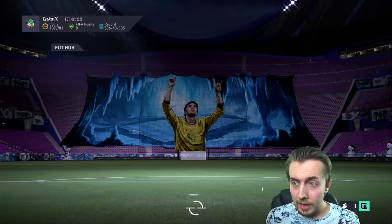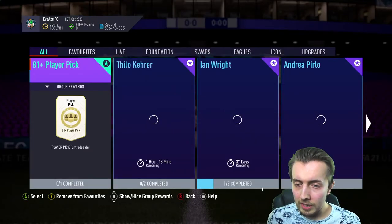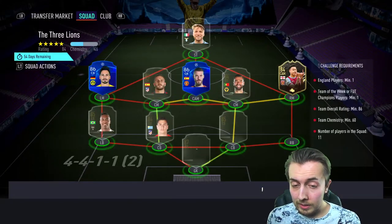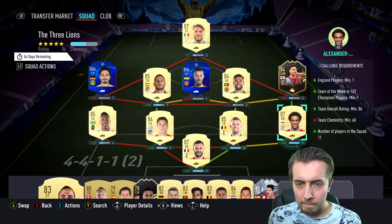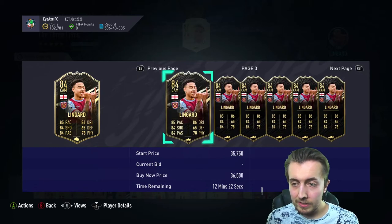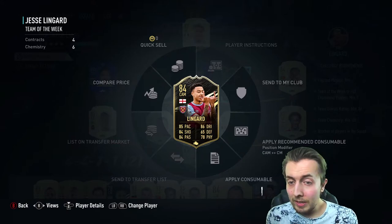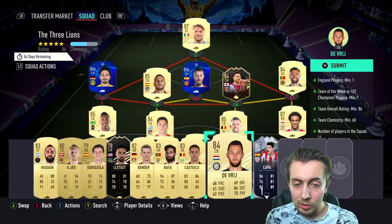Everything is really cheap nowadays — it's probably quite a good time to do this. I was looking at Prime Icon Moments Ronaldo the other day and he was like 4.5 million, now he's like 3.3 or probably even less, it's mental. Unfortunately only four chemistry — sad times. He's only like 30k so we'll pick him up again, but I'm not holding too much closeness to these cards.